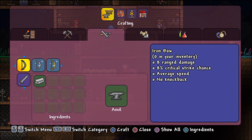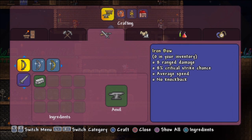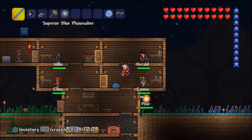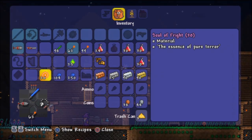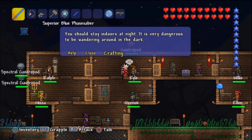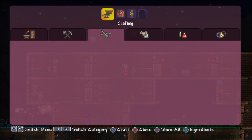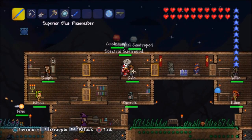Why can't I make the flamethrower? What am I missing? I am missing something and I don't know what. I need 35 Cursed Flames — okay. I was a little confused at first; I was like, what, am I not gonna get to craft the flamethrower after looking so forward to crafting it?